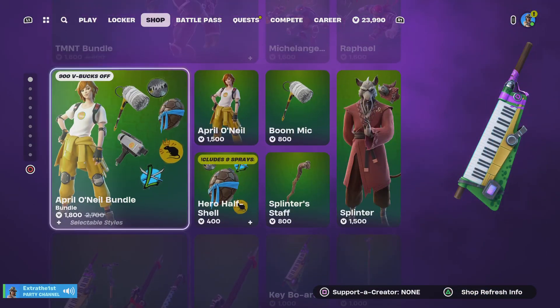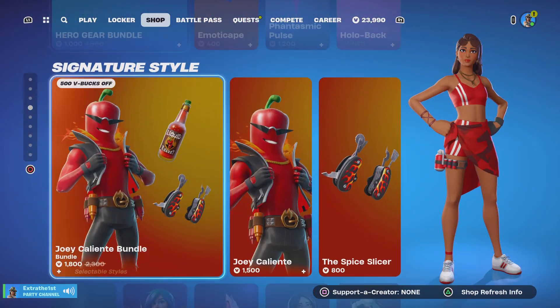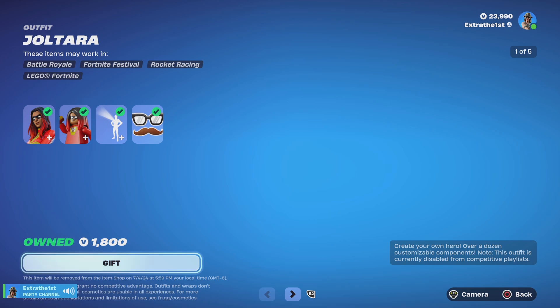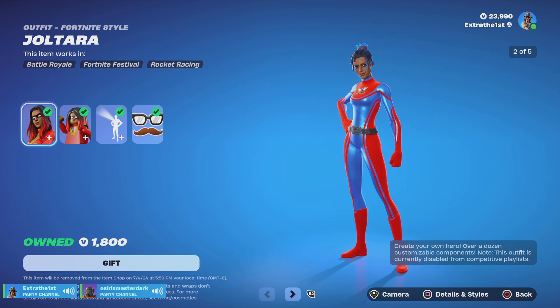Let's go down past Metallica and the summer stuff, because it's been here. Superhero stuff — go ahead, Dark. Superhero skins are back. Everything else is in the shop.